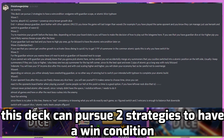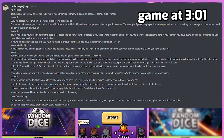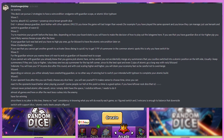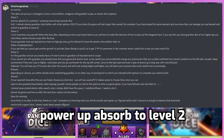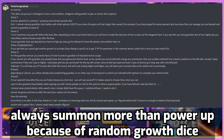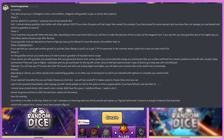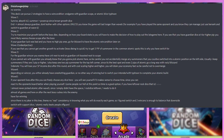Basically what Glob said: this state can pursue two strategies to have a win condition — end game with Guardian Scope or Atomic Blizz Typhoon. So there are two options: win with Guardian Scope, or end the game with Atomic Blizz Typhoon. At wave 1, you basically need to survive. Your current objective is to survive and power up Absorb to level 2 to get more SP. Always summon more Power Up because of the random growth dice. When you get to choose your next dice, always switch to Guardian — unless you know the game is going to get long, then you'll have to choose something else.